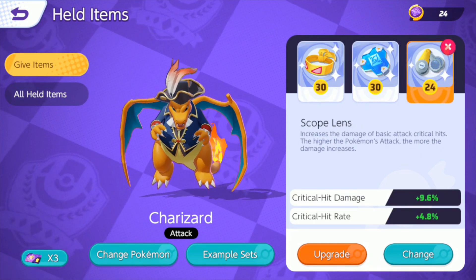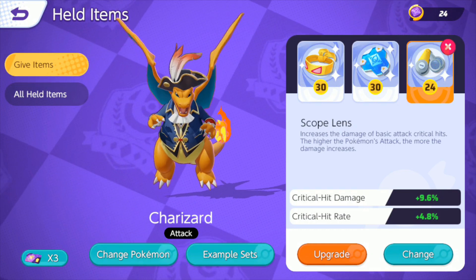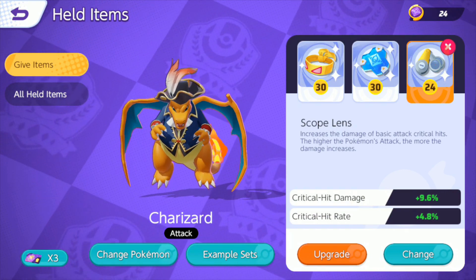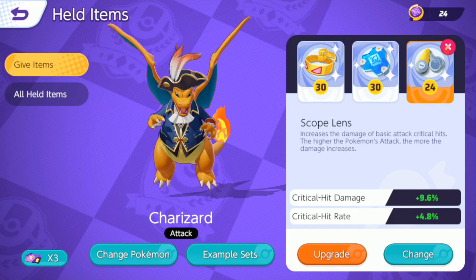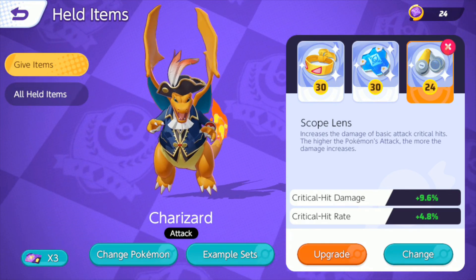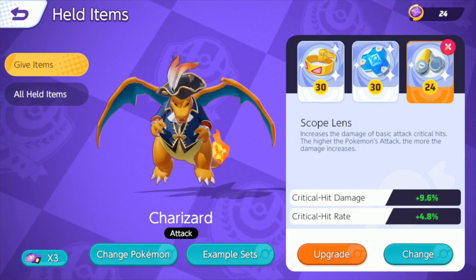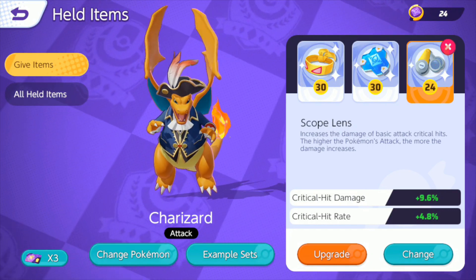Scope Lens synergizes really well with Charizard's passive, which, again, at 50% health or lower, Charizard's critical strike is increased — which is important because his basic attacks can crit. So increasing the critical strike chance is a very good idea for him. I don't have Scope Lens maxed out; if you do have it maxed out, it's quite a lot better than where I currently have it, but it's usable.